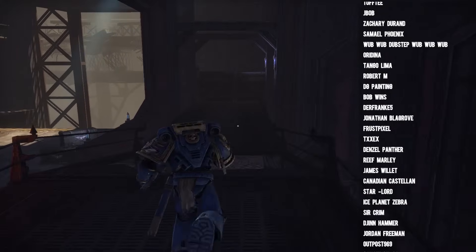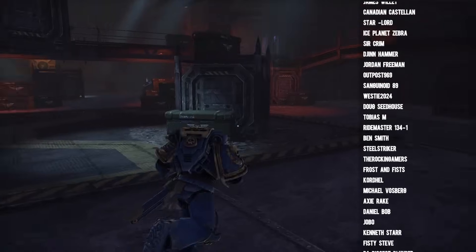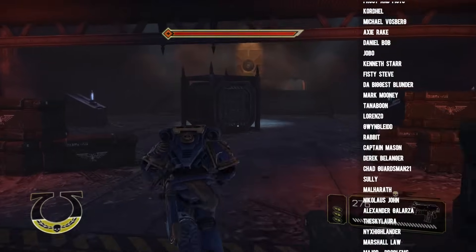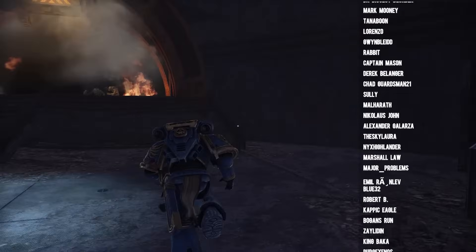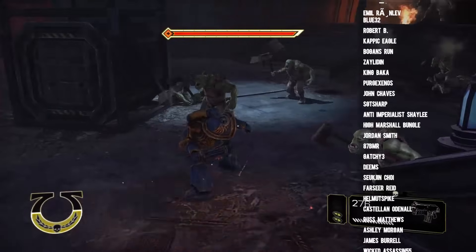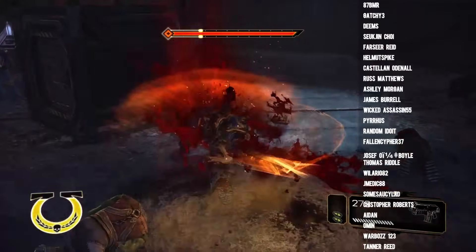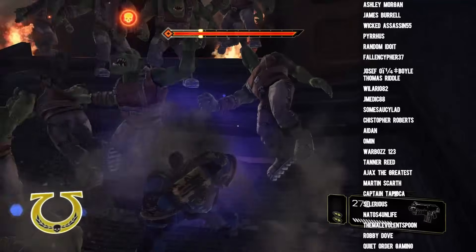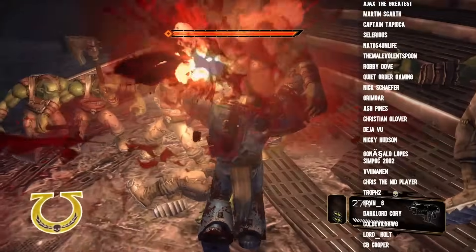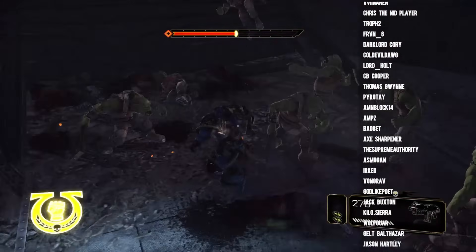One final issue I have noticed with Alpha Strikes is if you build your entire list towards them and go all in, and it doesn't work, you can struggle to adapt — they're a bit of a one-trick pony. If an Alpha Strike doesn't work, it can leave the player at a big disadvantage even if they don't get hit back all that hard. Perhaps because you focused on units that do damage, your objective control is a lot lower. So if you can't just kill the enemy and they're able to weather your attacks and sit on some primary, even though you're doing lots of damage, you may struggle to win because you're not able to score as many points.